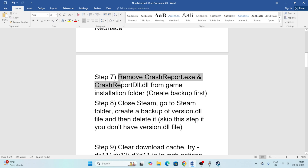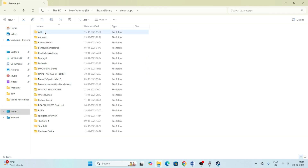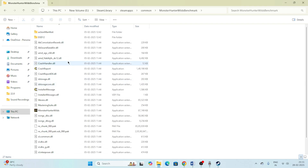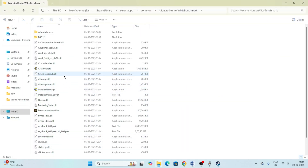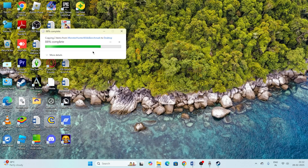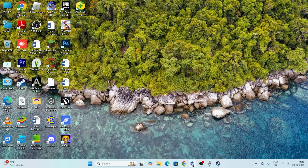Next, remove the crash report exe files from the game installation folder, but create a backup first. In File Explorer, navigate to your Steam library under Common, then open the Monster Hunter Wilds folder. Find crashreport.exe and crashreport.d2, copy both files to another location as a backup, then delete the originals from the game folder and check if the issue is resolved.